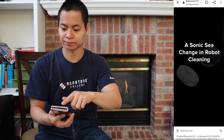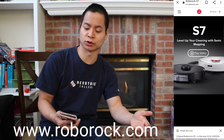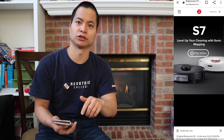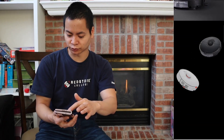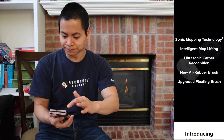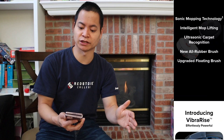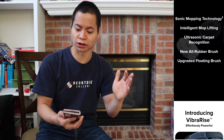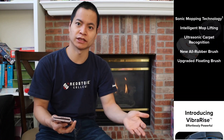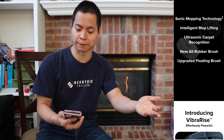Let's go ahead and jump into Roblox's website — it's www.roblox.com, and you can find the Roblox S7. It comes in both black and white. So here are the main features: it has the sonic mopping technology, it has the integrated mop lift, and also has ultrasonic carpet recognition. So when it goes on carpet, it will be able to lift up its mopping pad so it doesn't mop your carpets.